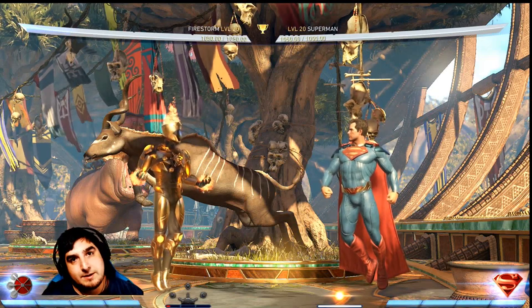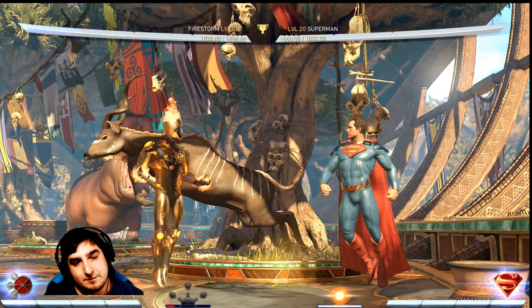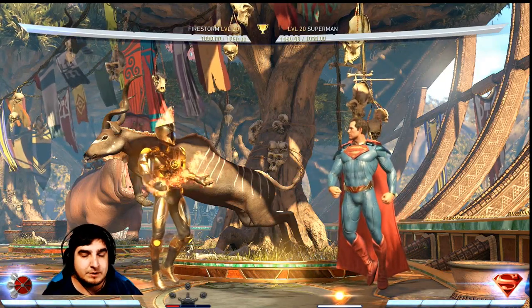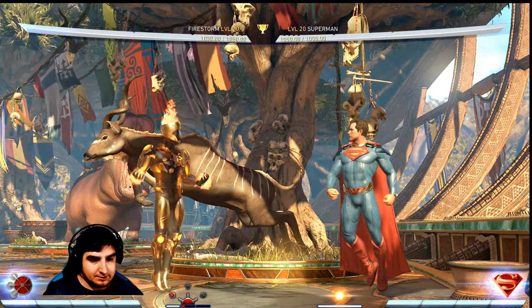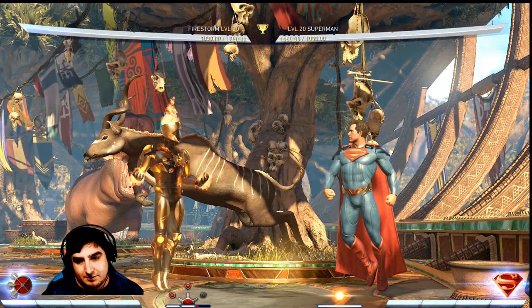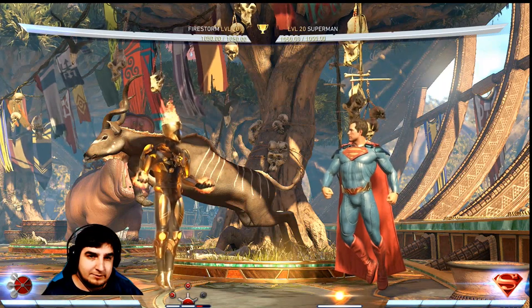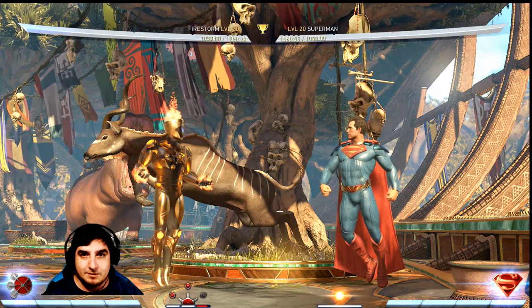My last tip would be to know your combos. Just know your combos and be able to execute them so well that while you're doing a combo, you don't have to look at your character. You can execute the combo and also take a look around — check out the health bars, check out your meter, check out your opponent's meter. Know that combo so well that you don't need to focus much to do it, so you can switch your focus to something else and multitask.